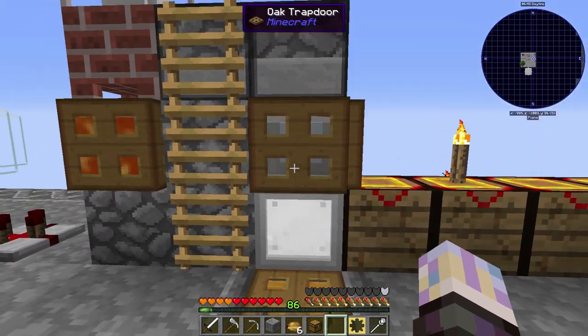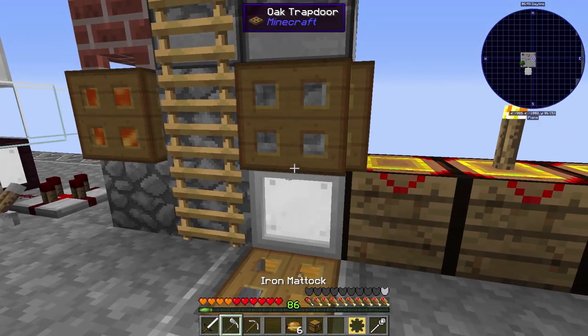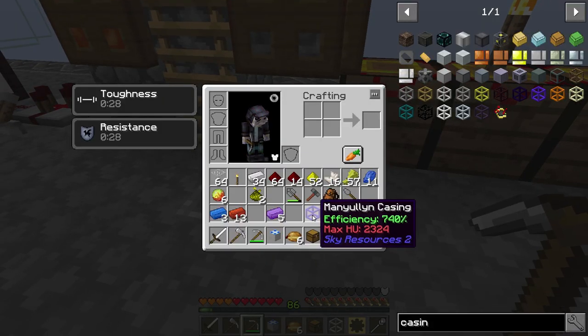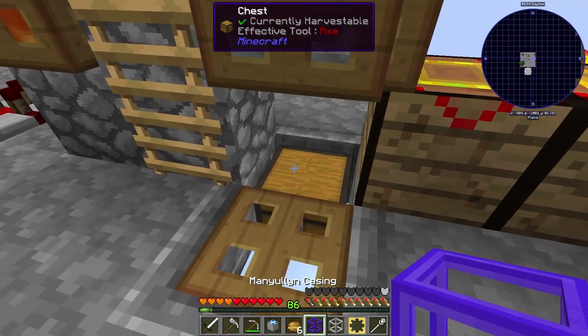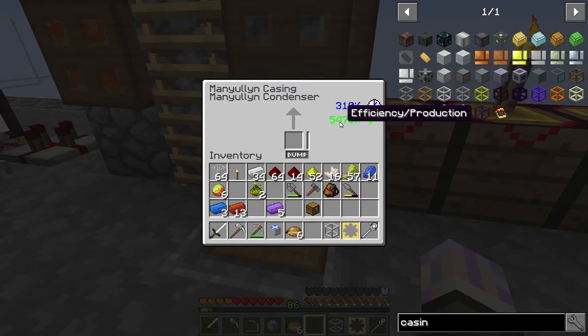Let's get this cleaned up and throw a piece of stone in here so the liquid doesn't run weird. Get the condenser in place — and this thing is going to be utterly and completely ridiculous. Look at that: it's 740% efficiency on each casing, but when you stack them it's multiplicative — 5,476% combined. I didn't know it was multiplicative, but I'm okay with that.